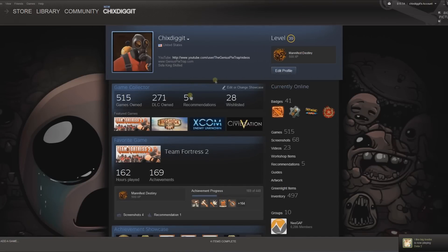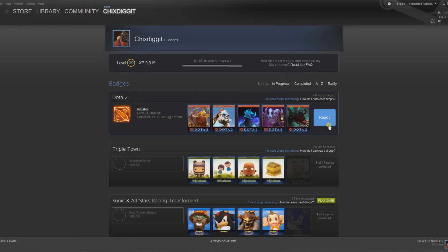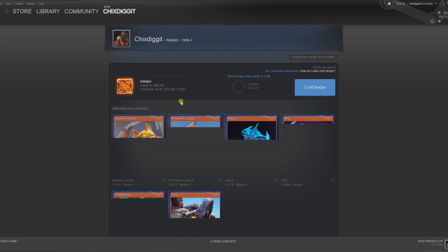To get these to begin with, you have to have at least level 10, and for every 10 levels you're able to add a new one to your profile. If we go to badges — I have a trading card video I'll post in the link — you need XP to level up. Right now I'm level 39 and I need 81 XP to reach level 40. If I craft this Dota 2 badge because I collected all the cards, I'll gain another 100 XP and that'll put me over the top.